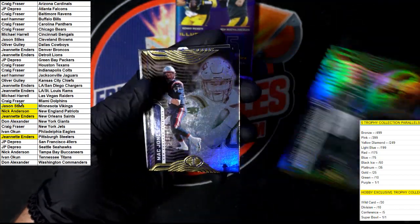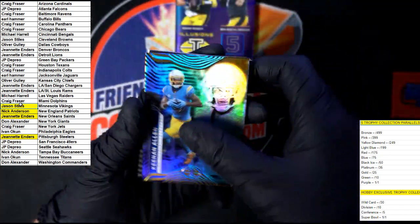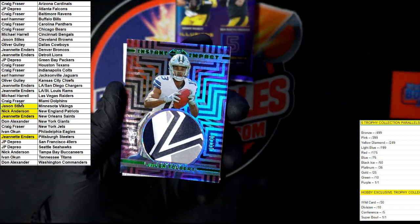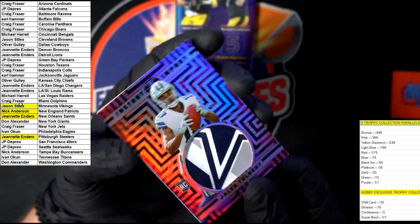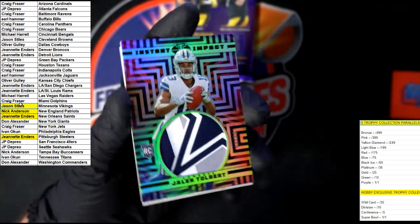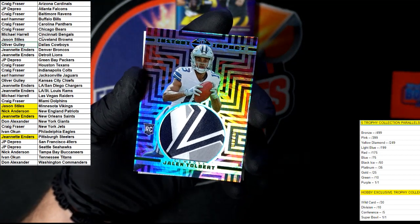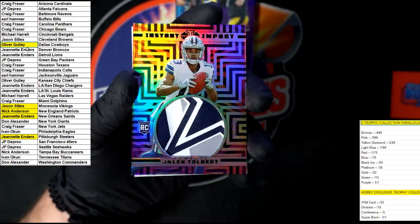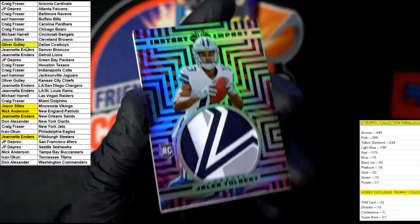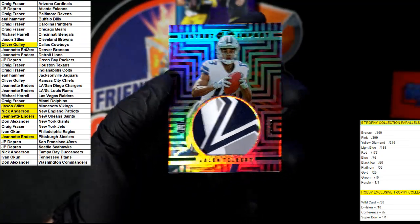We got Sauce Gardner. We got Mac Jones. We got Keenan Allen. We got something behind Keenan Allen — Tober for the Cowboys. Oh, look at that patch! Holy smokes, folks — numbered one of ten. One of ten! Going to Dallas. Yeah, that is a patch and a half right there. Not a single fray in there — it's smooth, it's clean. That is a very, very, very nice patch.